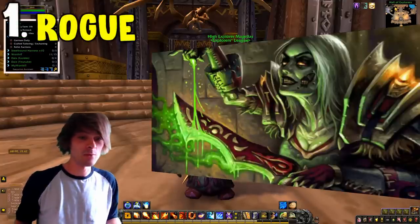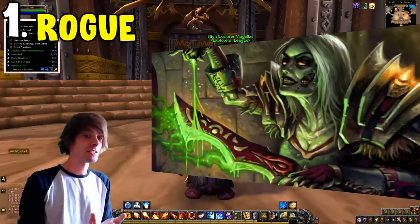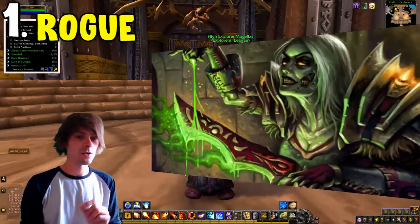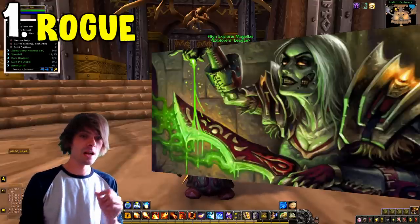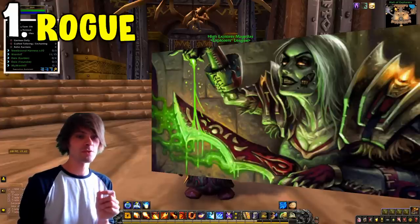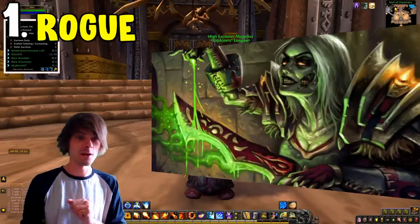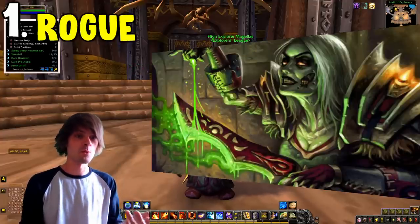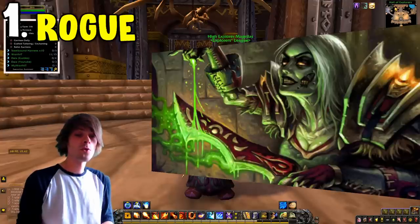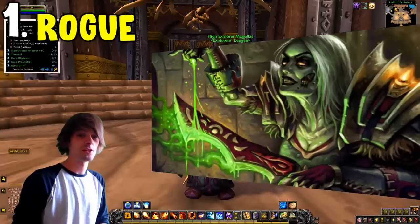The rogue has a lot of utilities when it comes to gold farming because of his sprint abilities, his stealth abilities, and his other different types of abilities. I specifically have a Worgen rogue because they have two speed boosts, meaning I can speed around a dungeon double as fast as someone else. Built with a speed set, this makes for incredibly efficient farming, and his AOE abilities for farming stuff up is incredibly good as well.